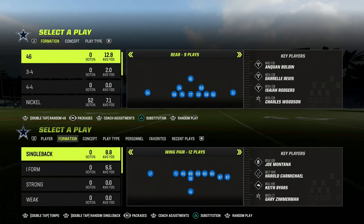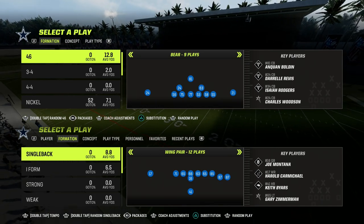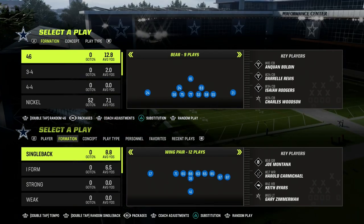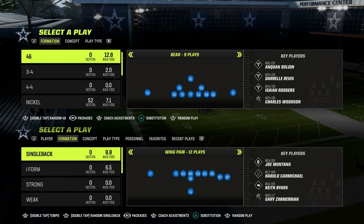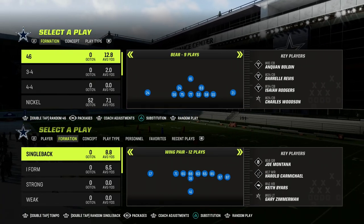In this video, we're going to be continuing our Essentials Series in Madden 23. We're taking a look at essential passing concepts that can transfer no matter what Madden you're playing. And in today's video, we're taking a look at one of my favorite passing concepts in the game from the Bunch Tight End Formation.